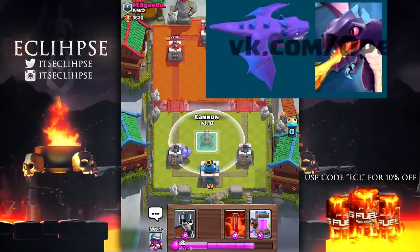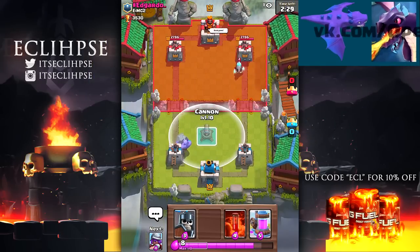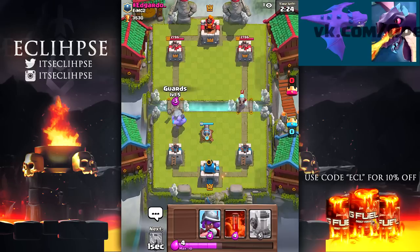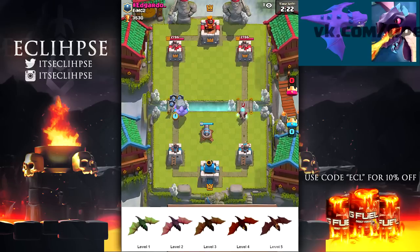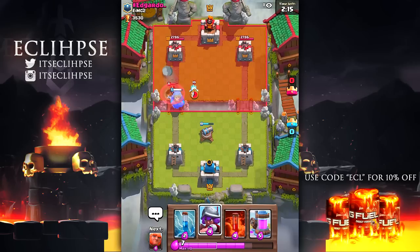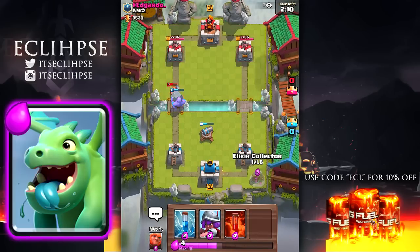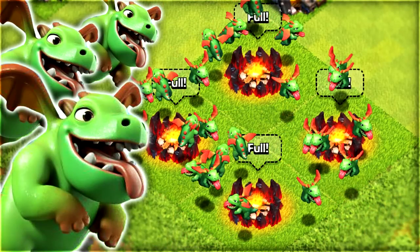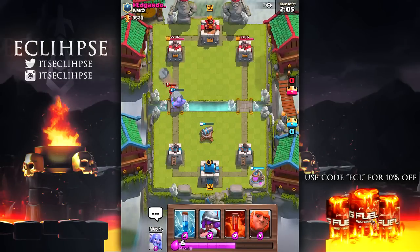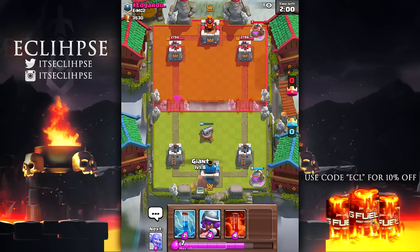The first troop we will be going over is the dragon, and for those of you who have never played Clash of Clans before, that is where the dragon is actually from. Looking at this picture, the design on the dragon in Clash Royale is completely different than the design on the dragon from Clash of Clans. If you're comparing the baby dragon from Royale to the baby dragon from Clash of Clans, there is a big difference, so I think that's a pretty good sign that it might actually be coming out.